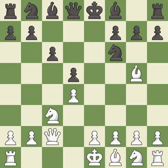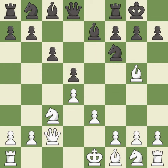Qc2 develops the queen to a useful diagonal and allows white to castle queenside. Bb7 develops the bishop toward the center, prepares to castle, and breaks the pin on the knight. e3 protects the d4 pawn and allows the light-squared bishop to develop. Castling gets the king to a safer square out of the center of the board, while also developing a rook.